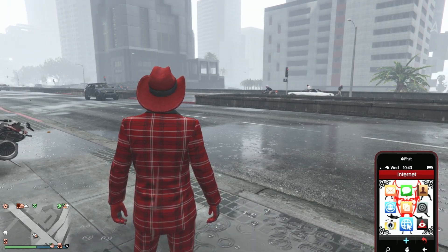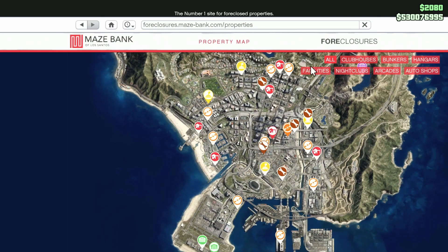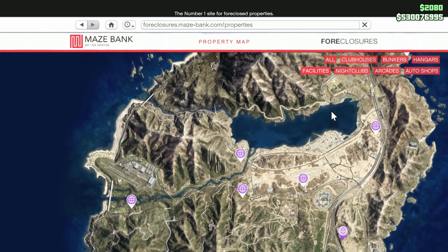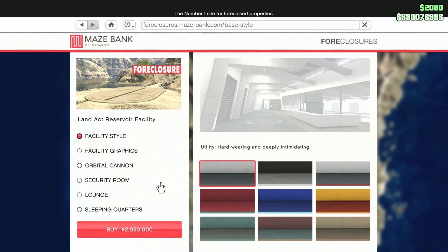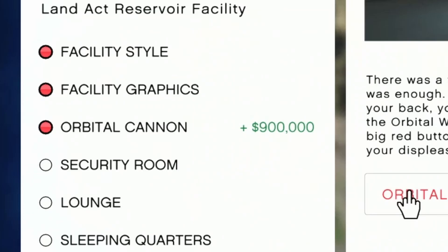I'm going to give my quick review on the orbital cannon. To get it, you need a facility, and they're expensive by default — you need a couple million beforehand just to get the facility. When you get to the orbital cannon itself, it's expensive too, at around $900,000 — pretty much a million dollars. So you need to have a lot of money from the start.